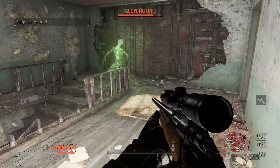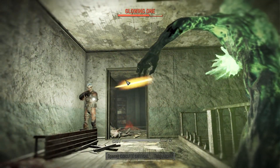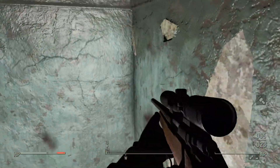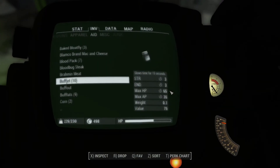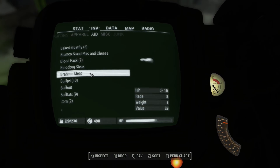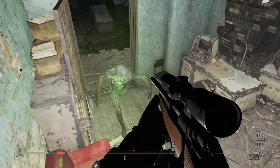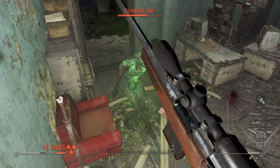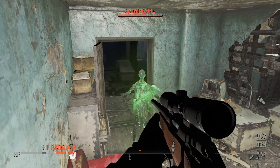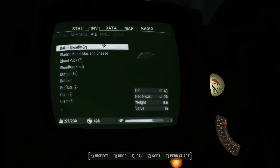Just even being near this thing causes radiation damage. Let's heal if we can. Drop you. It actually can't hit me at the moment — I've managed to kind of trick the AI. Awesome. Of course it's going to leave now, but still progress.